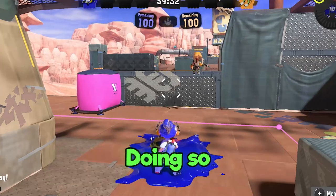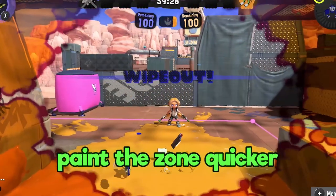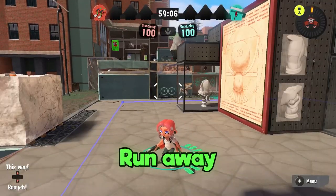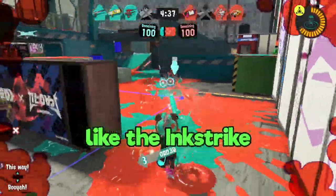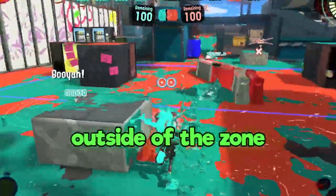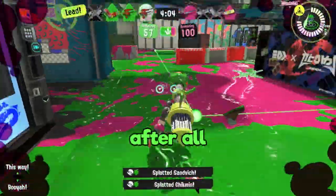Don't die in the zone — doing so will create an explosion in the enemy team's color and helps them paint the zone quicker. Similarly, if Tenta Missiles are being aimed at you, run away. Don't let those bottles appear in the splat zone. Same with specials like the Ink Strike or Booyah Bomb. I like to tempt the enemy into aiming at me outside of the zone instead of using their special to gain an advantage. Be annoying — it's Splatoon after all.